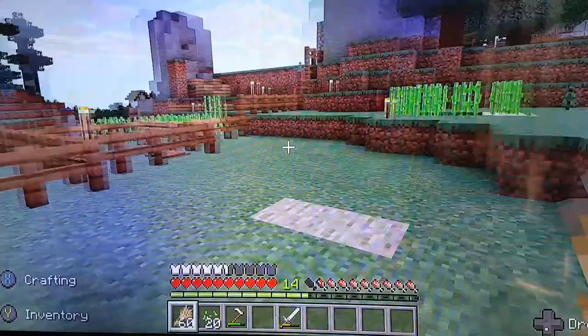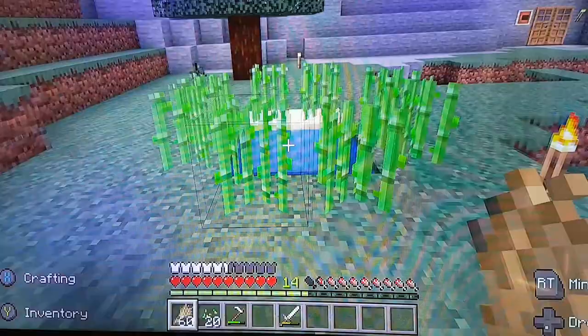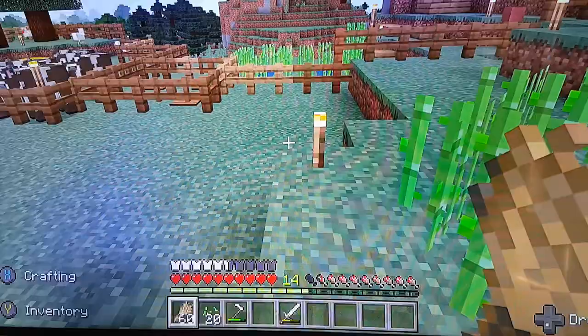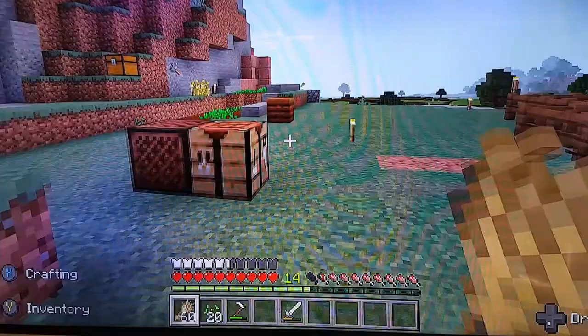On top of all that, here we've got the sugar cane, which is used to make both sugar and paper. I've taken water and created a small biome up here, so rather than this growing down in the rivers below, it's now growing right next to the farm. Again, increasing efficiency — I've modified the world to suit my farming practices and make everything a simpler process.